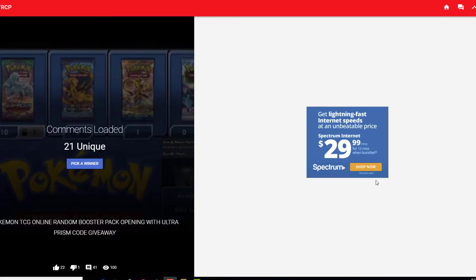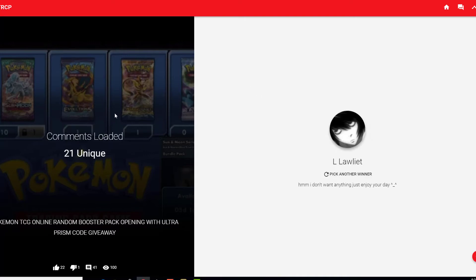Alright, we're going to go in and see who the lucky three winners are for those Ultra Prism codes. Before we start, just so everybody knows — I'm not sponsored by any of the ads or links you see on the right; that just comes in the random comment picker. I have no sponsors and no ads on my new videos — I took that off about a month and a half to two months ago. More giveaways and more content coming soon!